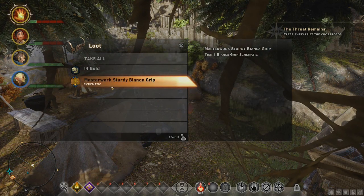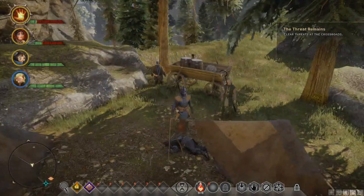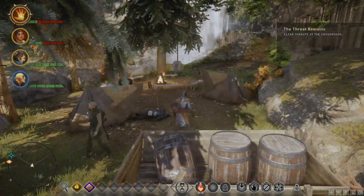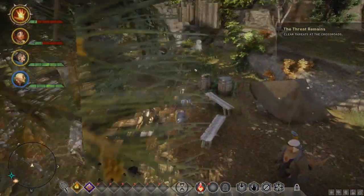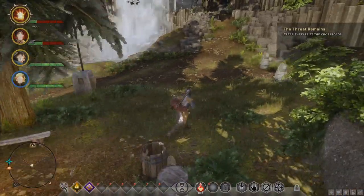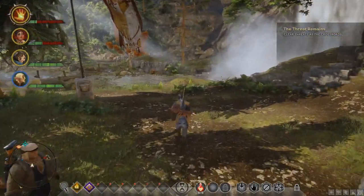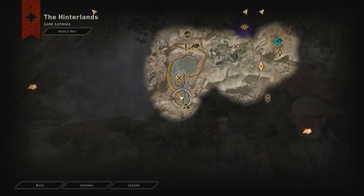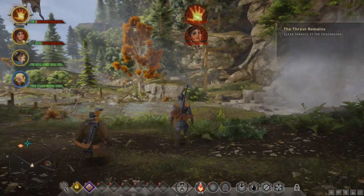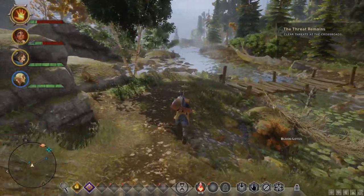Look at that — sturdy Bianca, equip. We're supposed to be able to make upgrades for her Bianca so it stays useful. We don't want Bianca to lose worth. That's a dungeon — let's not go into the dungeon. Let's go down and rest at the camp.